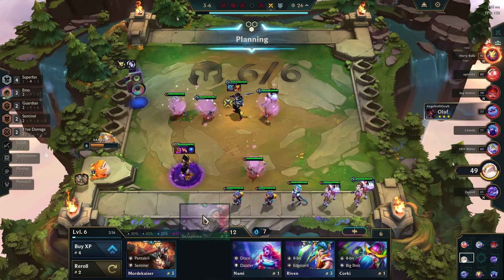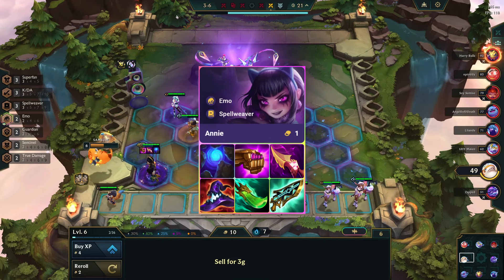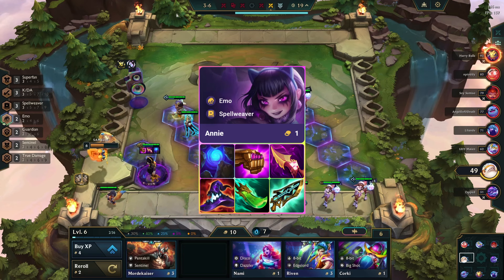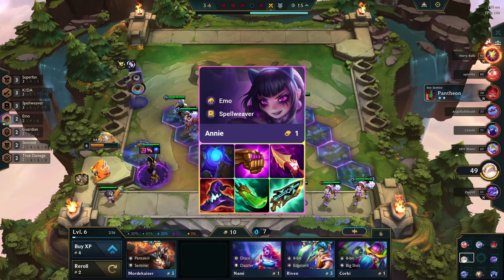Itemization: as always, itemization is important for this comp. Annie is good with Blue Buff, Jeweled Gauntlet, and Nashor's Tooth. Alternatively, Rabadon's Deathcap, Spear of Shojin, and Hextech Gunblade are also good.